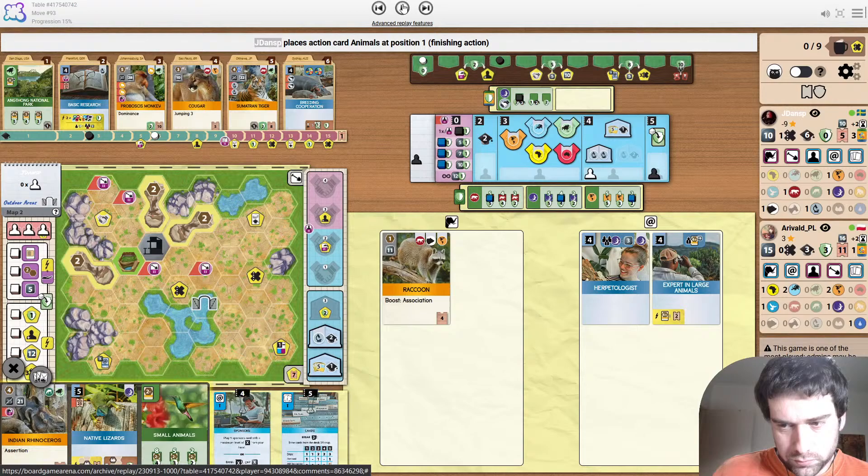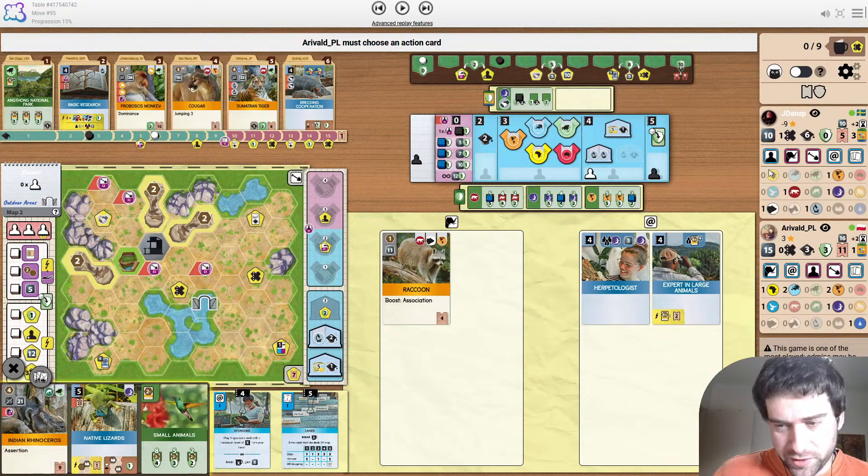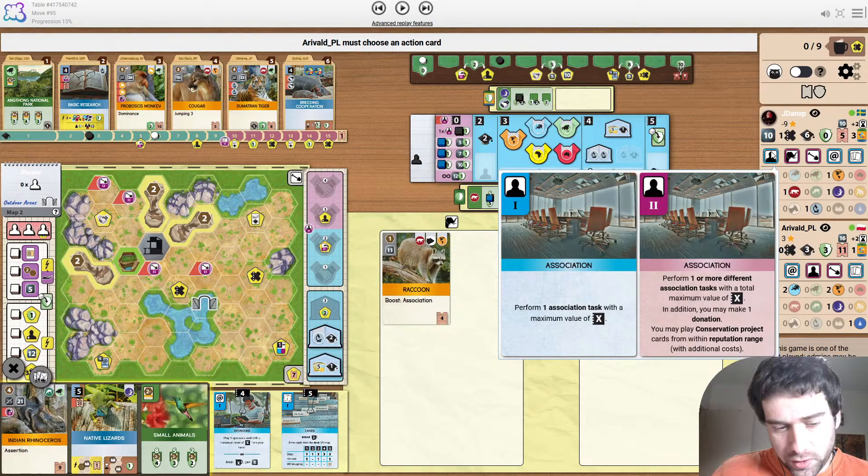Here's the recruit in the single enclosure — a ton of reputation, and actually boosting Association down, which makes a lot of sense. He ideally wants to build and then play Native Lizards, so Association is just in the way for that. Not like there's a second worker.